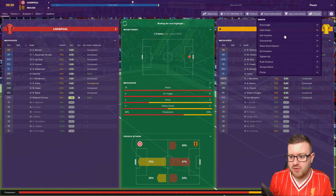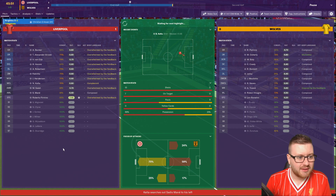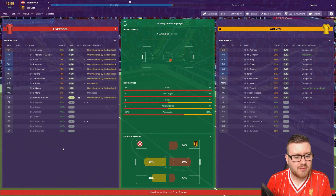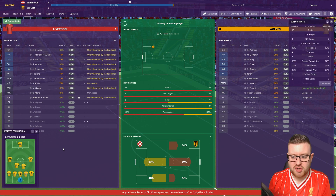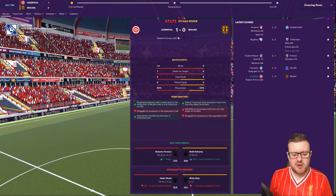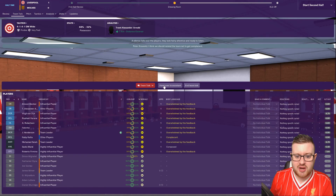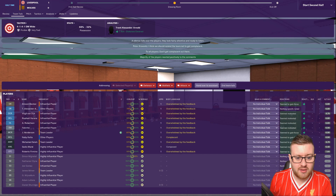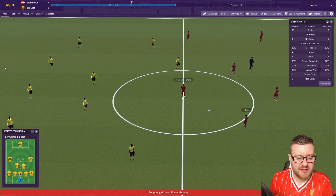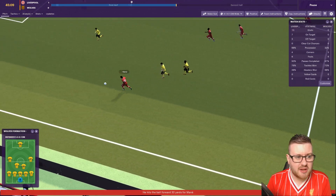Naby Keita getting a bit complacent — we need to shout concentrate. Now they're overwhelmed — I didn't want to overwhelm you boys, just keep your heads down. We go 1-0 up at half time. I like how it gives you feedback on the team talks now — before you used to just hope it worked, but now we can actually see what effect it has. We're going to tell them not to get complacent and start the second half, hopefully carrying on the work from the first half and get a result at home against Wolves.